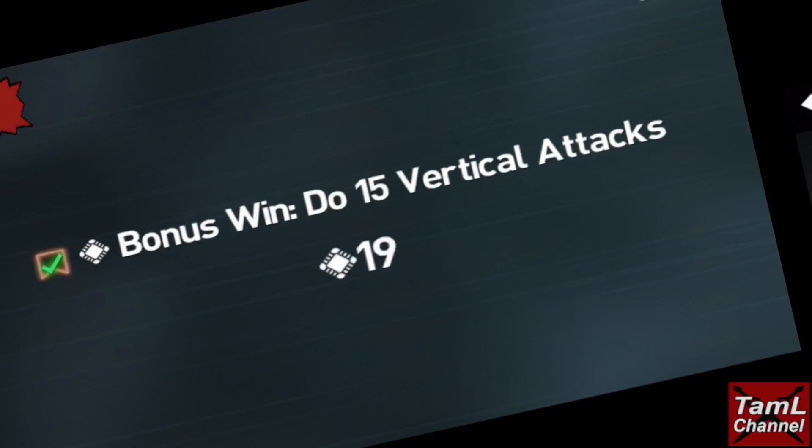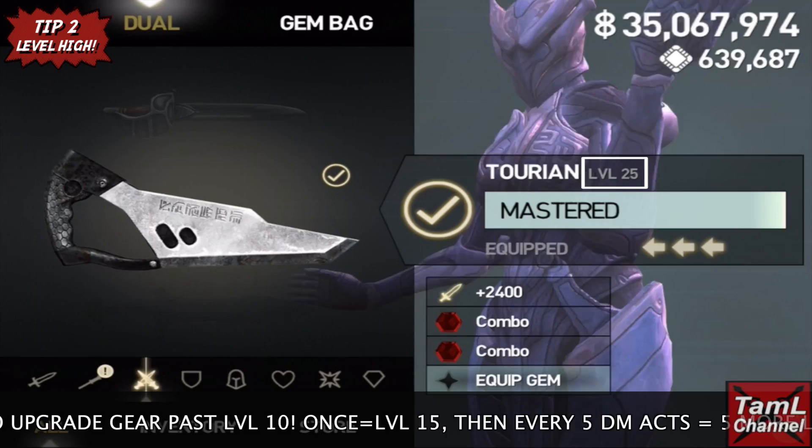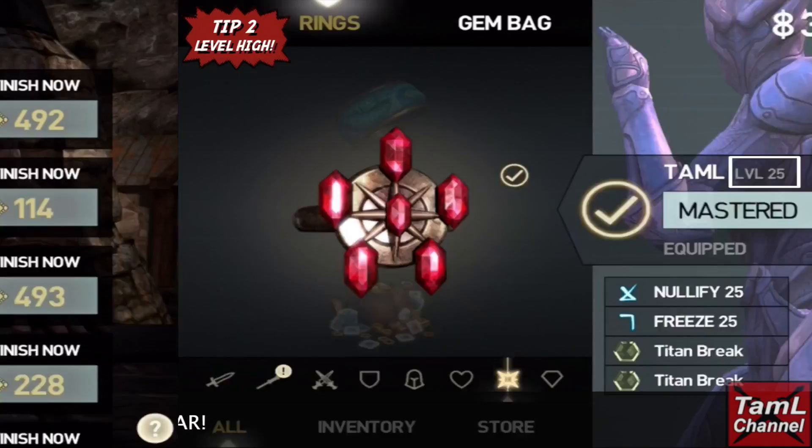My second tip is leveling. You can level high by completing deathless mode — if you complete it once you can upgrade your gear to level 15, and every five acts after that is another five upgrade levels for your gear, up to deathless mode 35, where you can get your gear to level 50, which is the maximum.